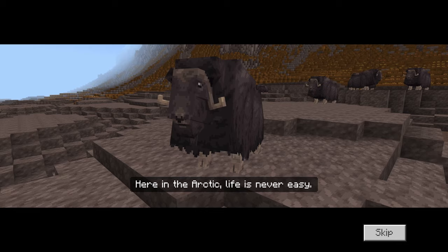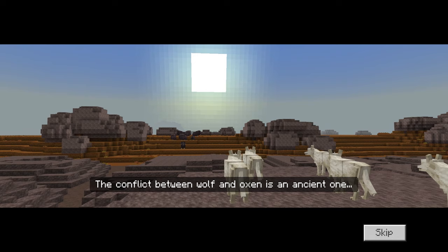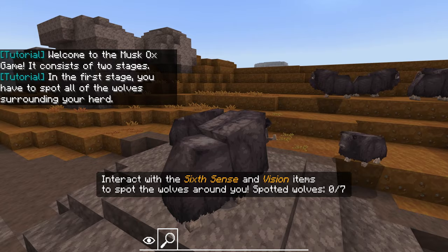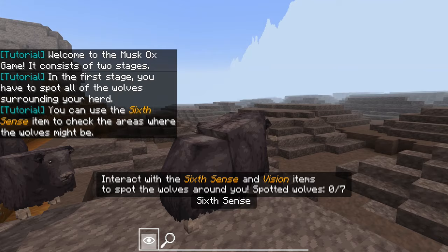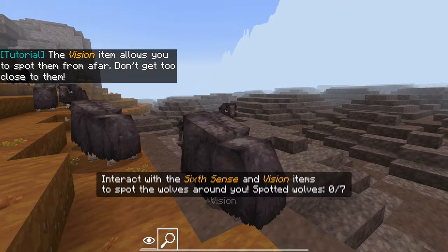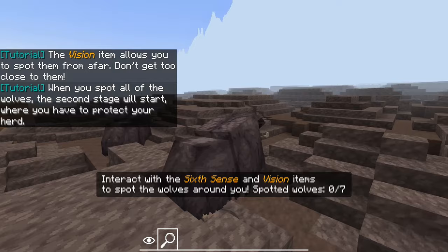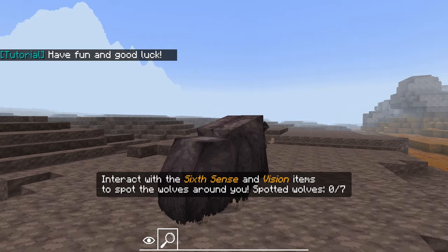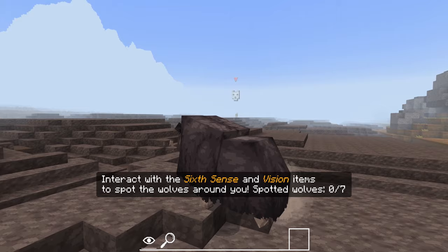Musk oxen — they are five times the size of a wolf. Here in the Arctic, life is never easy. The conflict between wolf and oxen is an ancient one and has been waged since the Ice Age. Interact with the sixth sense and vision items to spot the wolves around you. So we need to spot all of the wolves. How would we spot the wolves? Over there. I don't see them so far though. When you've spotted all the wolves, the second stage will begin. There's a wolf down there. We've seen them!